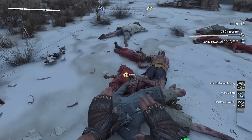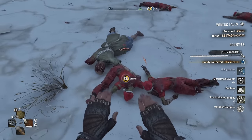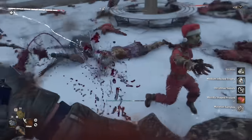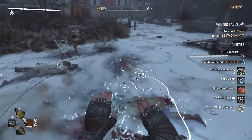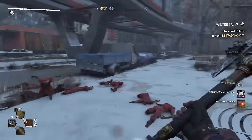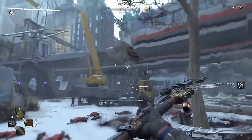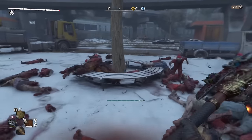The personal goal asks you to collect 60 presents and rewards you with the Dead of Winter bow blueprint and the Deep Freeze arrow blueprint that you need for this bow. This is pretty handy for completing the bounties involving defeating infected after freezing them, and of course it is useful for stun-locking infected as well. The global goal wants us to collectively collect 9 million presents and will reward us with the Ginger Braid infected charm, which has the ability to customize the look of our weapons, so I'm hoping we will reach the global goal.